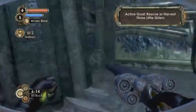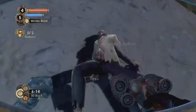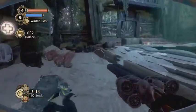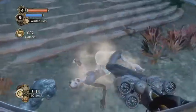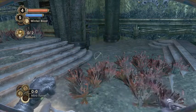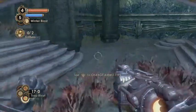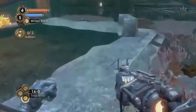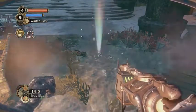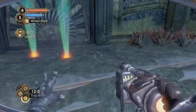Hey guys, welcome back to Bioshock 2 episode 20. In the last episode we made it right here and got our last little sister. To finish this level you gotta rescue or harvest all three little sisters — we've taken care of two, so now all that's left is this one. I want to get the hack tool out but I don't have any mini turrets. I do have trap rivets though, so let's set those. When I see a vending machine I'll buy mini turrets. We also have this water here — if any splicers come through I can shock it.